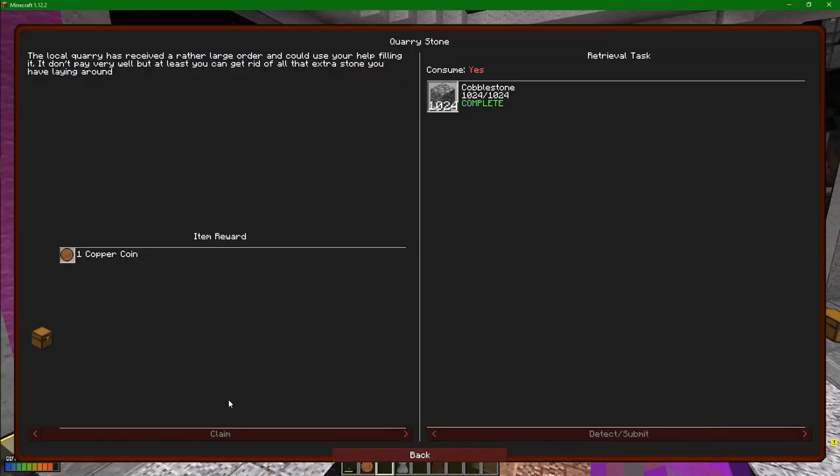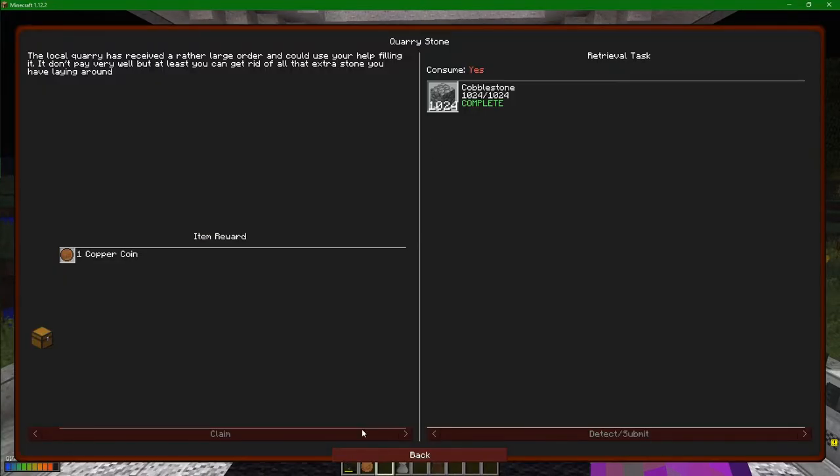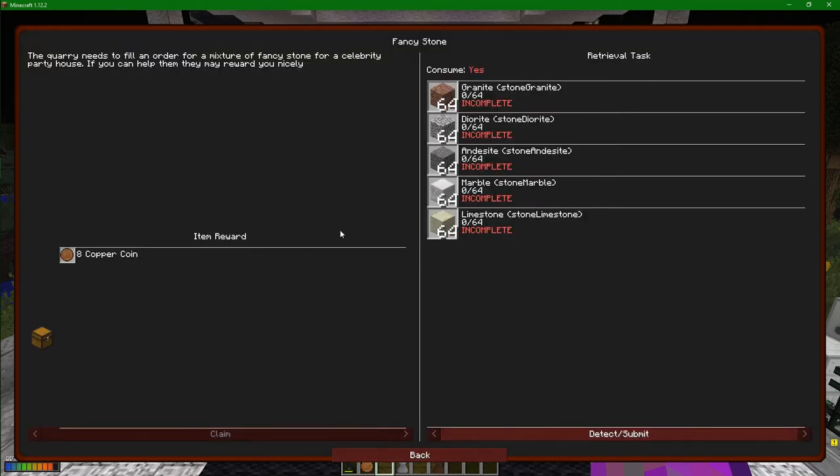Let's put these away. I see - because I've actually emptied it out. Let's try going in here. We've detected and submitted. Do we only get to claim the one? It's not giving it to me. Actually, look - it's already given it to me down there. That is weird. We can also give it a whole bunch of other things here. You can see a stack of granite, diorite, andesite, marble, and limestone.